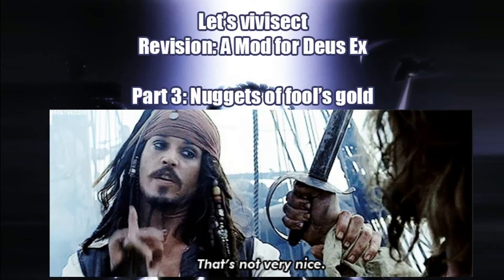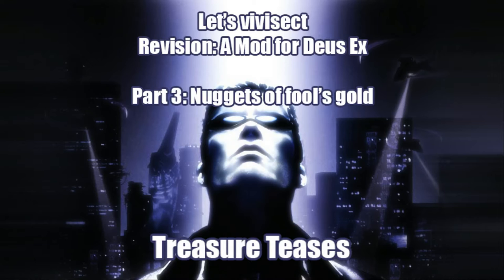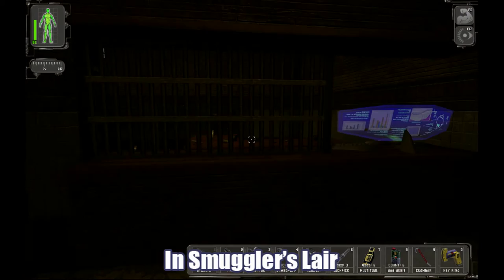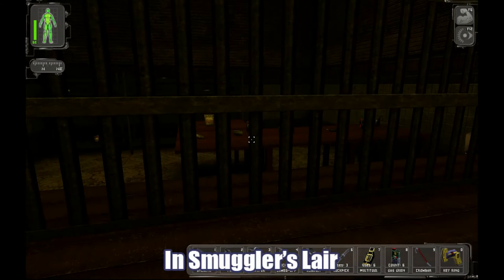These nuggets of fool's gold come in four basic varieties. First: Treasure Teasers — when it looks like there's something cool you can grab, and it's actually just there for decoration and to chew up resources. Why does he have all this stuff out in the open? He's an arms dealer, not a grocer. What is his plan? He sells me stuff, then goes around and asks me to leave the room so he can go into the storage room, pick it up, and come out.